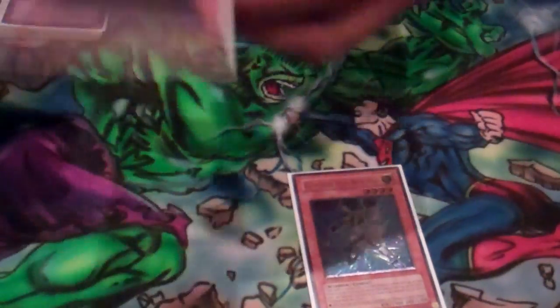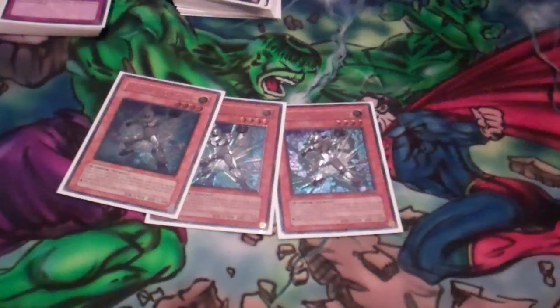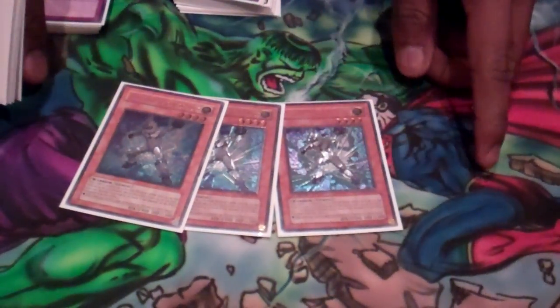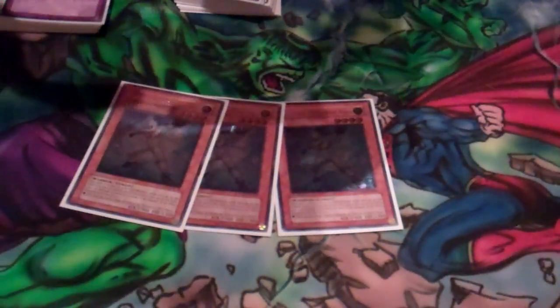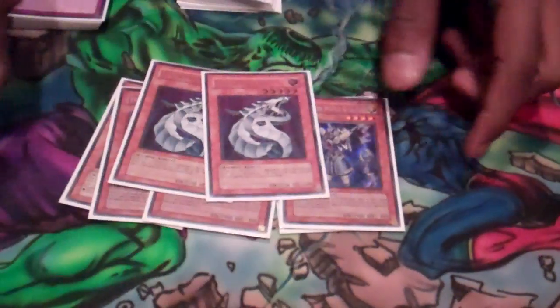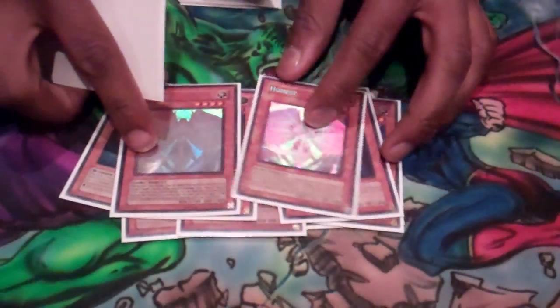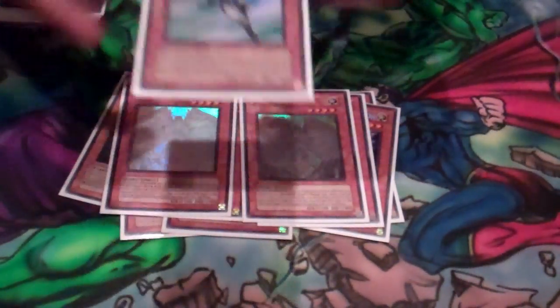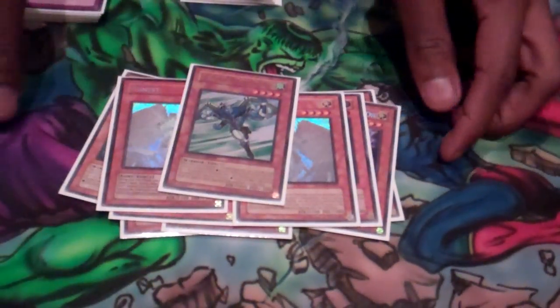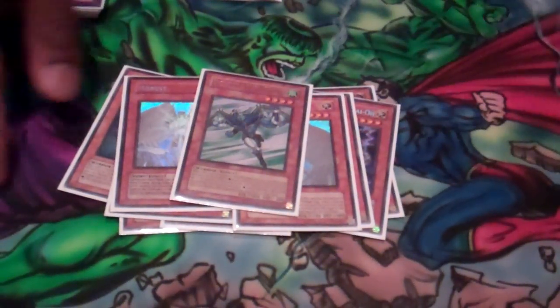So here we go. First of all, three Elemental Hero Neos Aliases — baby Neos — three Thunder King Ryos, two Cyber Dragons, Double Honest, and Stratos. Stratos is there to seek out the other baby Aliases in the deck.